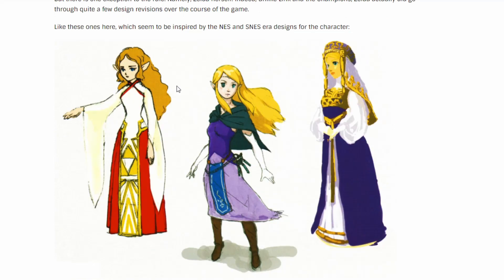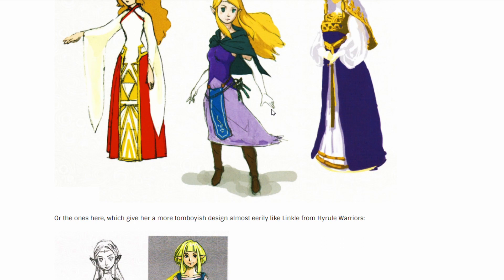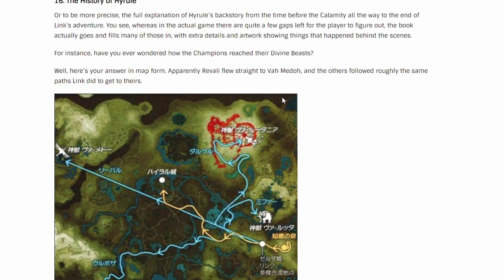We got Princess Zelda, some different clothing options, a more adventurer-style Link, and then different colors. Not too bad — I don't really care about that, if I'm being completely honest.